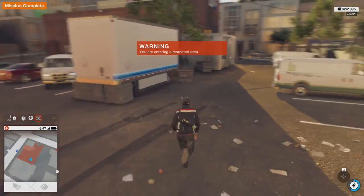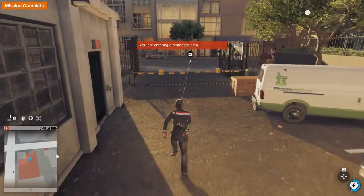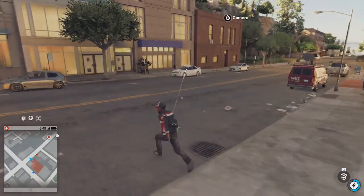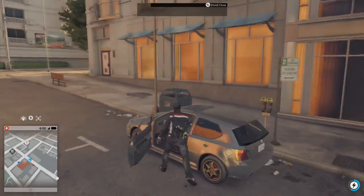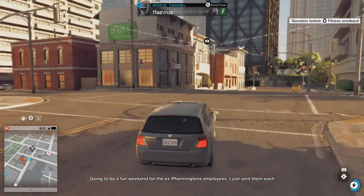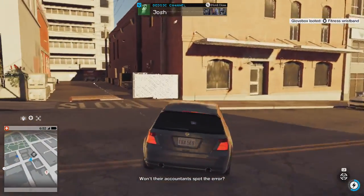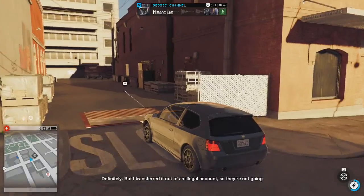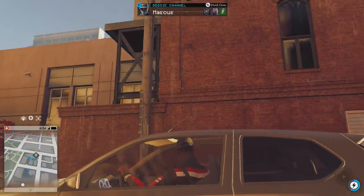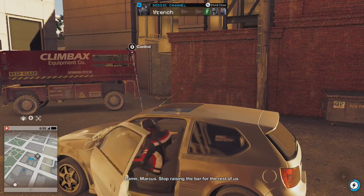Time to get the fuck away from here. Lucky we got that gang to help us out — well, they didn't know they were helping us, but they were helping. Gonna be a fun weekend for the ex-Farmington employees. I just sent them each 10 grand. Won't their accountant spot the error? Definitely. But I transferred it out of an illegal account, so they're not going to be able to say anything about it. That's how it's done, people. Well damn, Marcus — stop raising the bar for the rest of us.